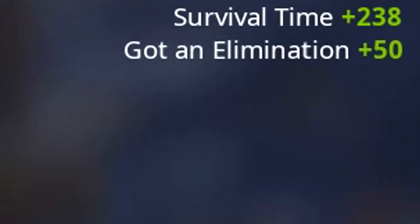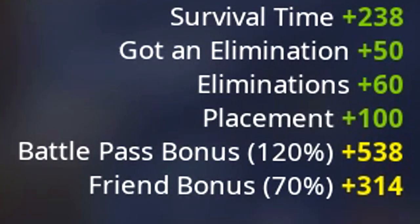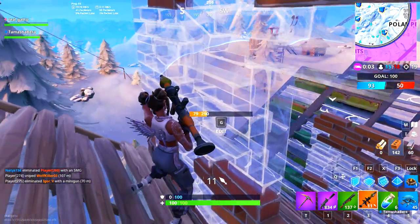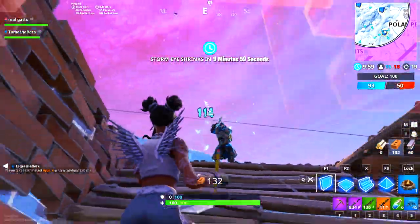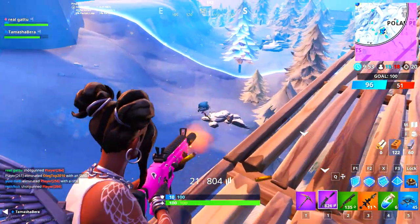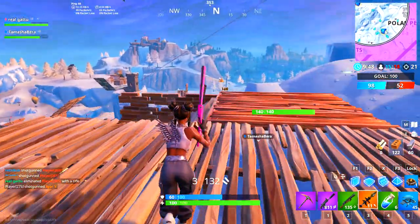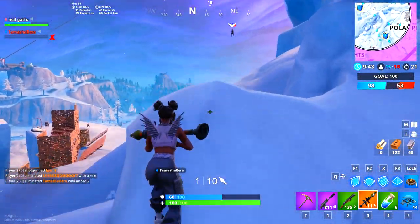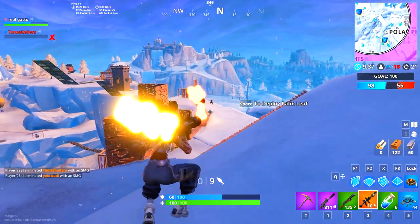Looking at a clip where I lost, the placement bonus was low; but in the game I won, I got a massive XP payout. Placing top five consistently is the key to unlocking skins fast. Pro players already have these skins unlocked because they chase victory royales and top placements rather than getting eliminated early. Most of the time they place top five or win outright - that should be your main focus every game.